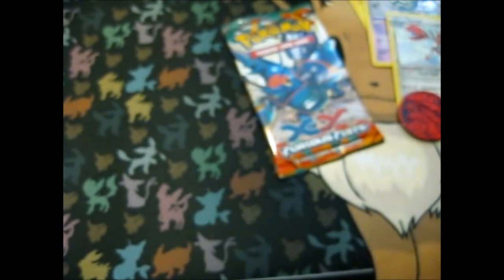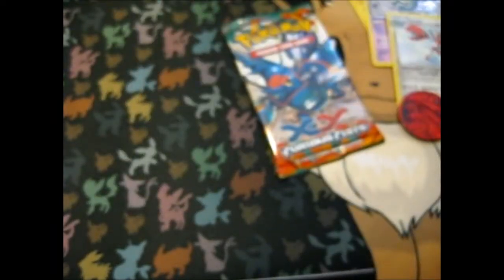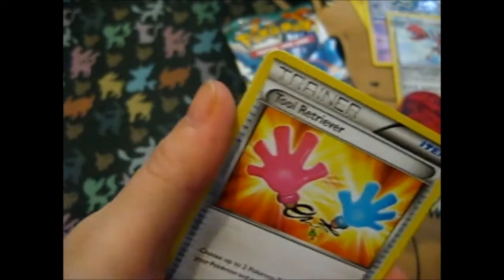Wow, you can tell it's real old school because it's got the code card that looks like this. Awesome. Three to front. Ooh, Tool Retriever!